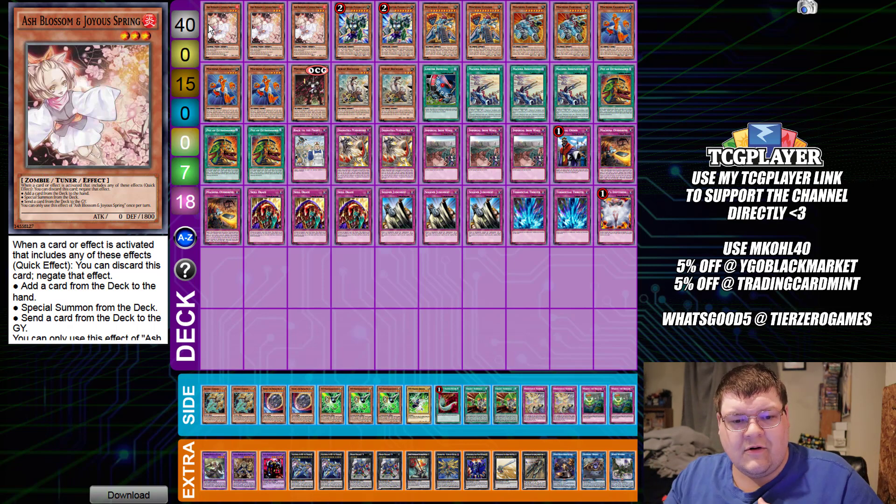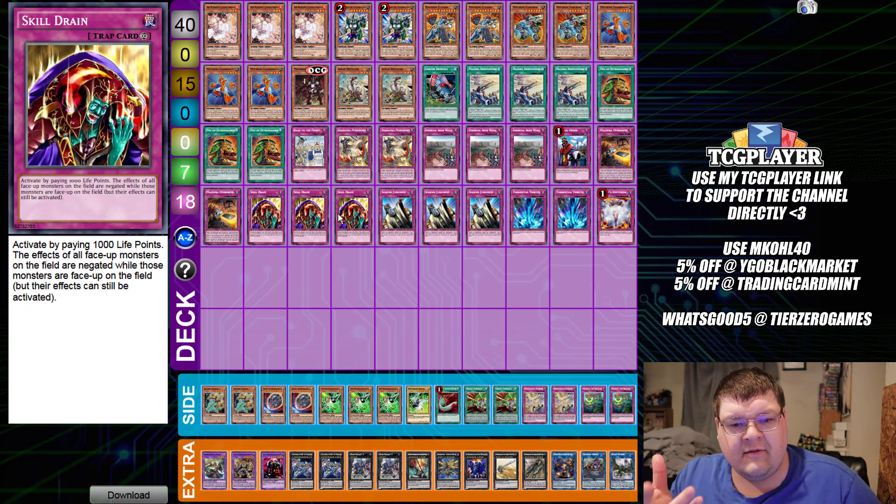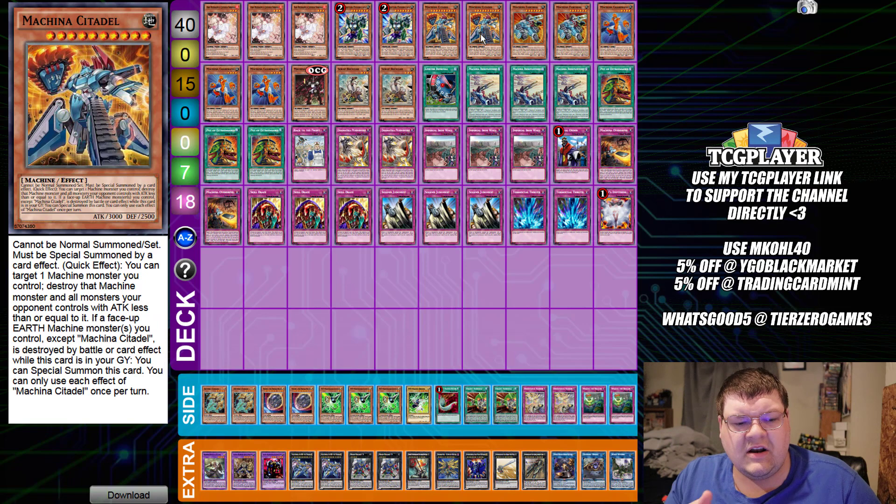What's going on in the OCG world today? We actually have a Machina list here — this is really cool. This deck is going to be focusing on the Skill Drain axis of things and also focusing on creating big boss monsters. You guys know that Citadel is this new, fun, fancy card that we just got in the Machina structure deck. We now have a consistency engine for Machina, which is really nice. Deck stun. Deck stun indeed.